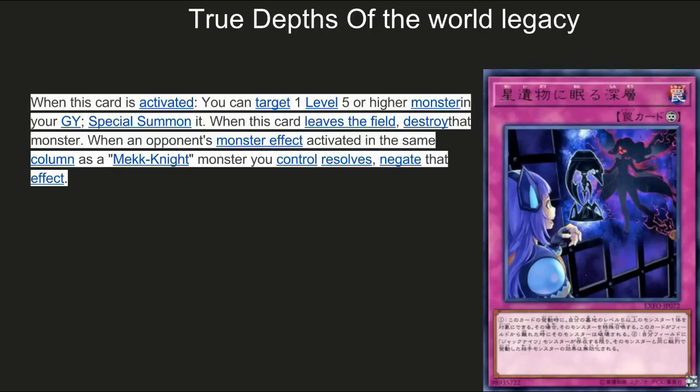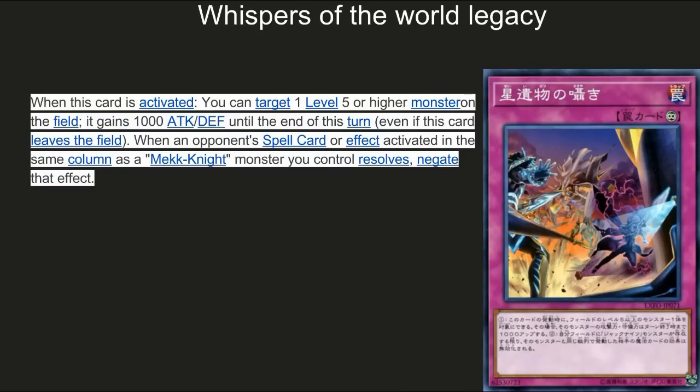Next up, True Depths of the World Legacy. This card was run in the deck list I looked at. When activated, you can target one level five or higher monster in your graveyard and special summon it. When this card leaves the field, destroy that monster. When an opponent's monster effect is activated in the same column as a Mech Knight you control, you get that negate effect — essentially a call of the haunted for the deck, with the added bonus of negating and destroying. This is especially good against pendulum decks since pendulum cards on the field are in columns — setting this in the same column as a pendulum card can do heavy damage.